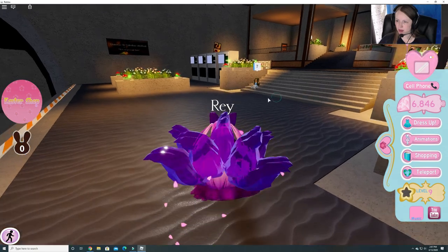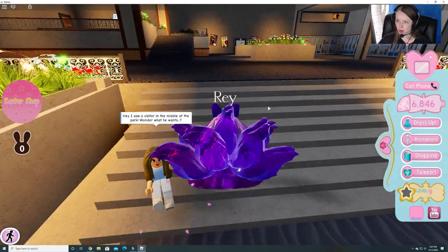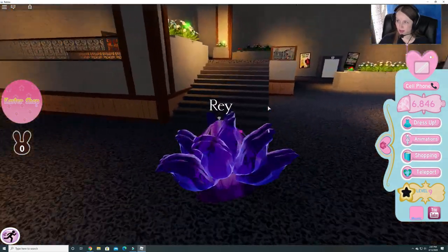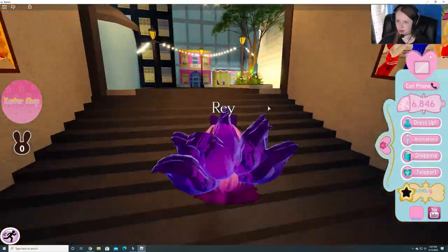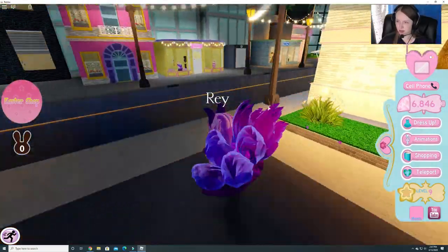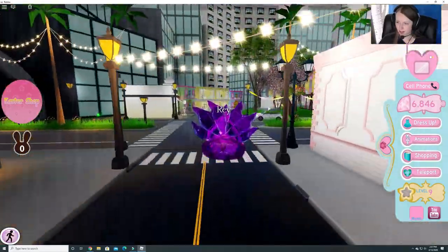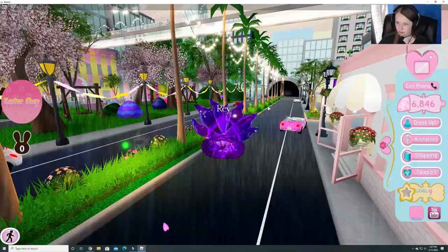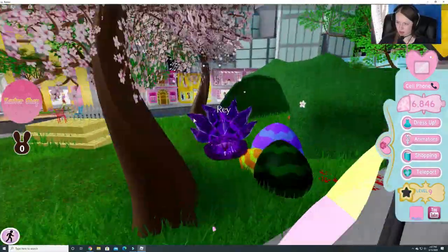When you zone in, you come over here and you see there's a girl you can talk to. She says, 'Hey, I saw a visitor in the middle of the park. Wonder what he wants.' Let's go see. I can fly — might be faster. I love how they've got it all decorated for Easter. It's so cool.